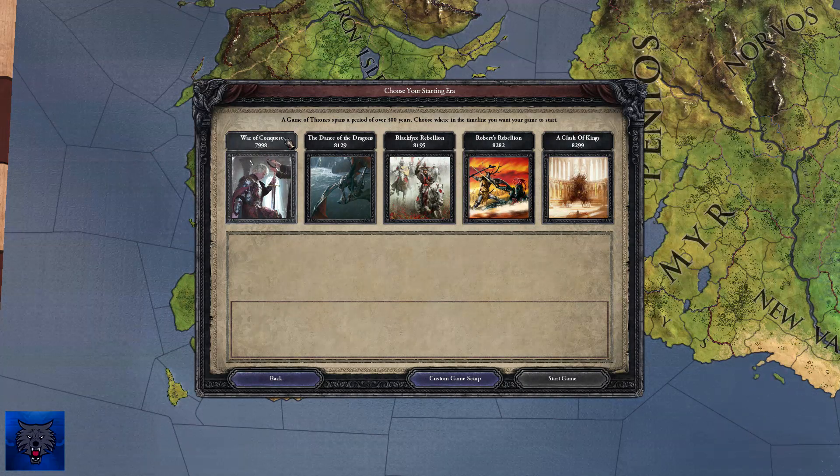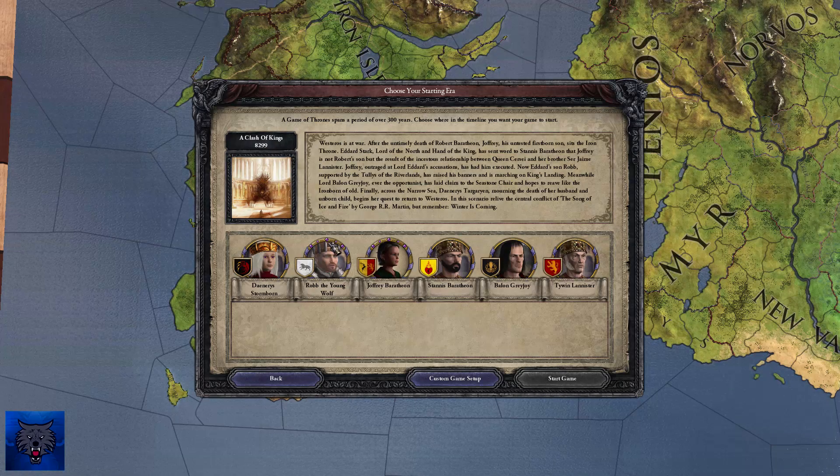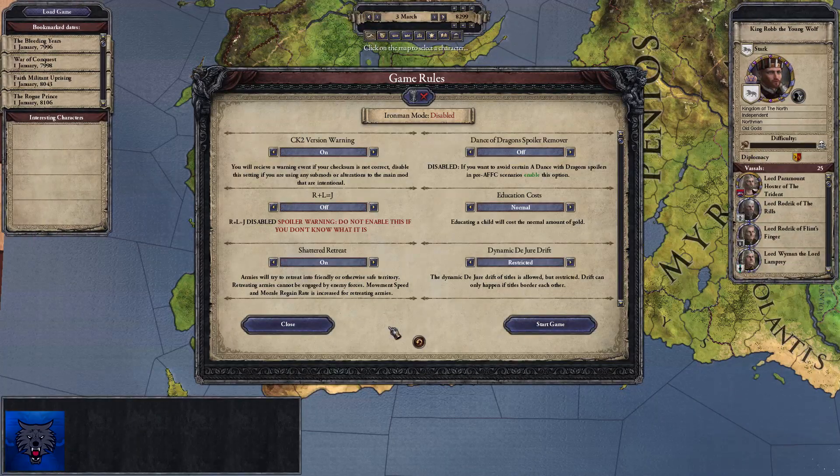We've got the War of the Conquest, Aegon's Conquest, the Dance of Dragons, the Blackfire Rebellion, Robert's Rebellion. We're going to be playing on the Clash of Kings scenario here today, playing as Robb Stark — the Young Wolf, the King of the North. I can definitely see myself playing as Stannis as well, maybe a couple of other Seven Kingdoms. Let's get stuck right into the campaign now.